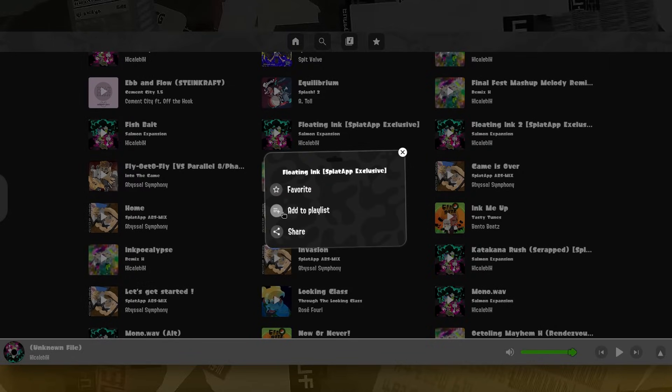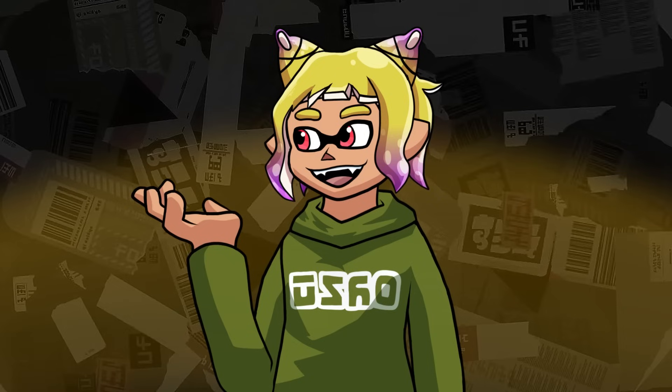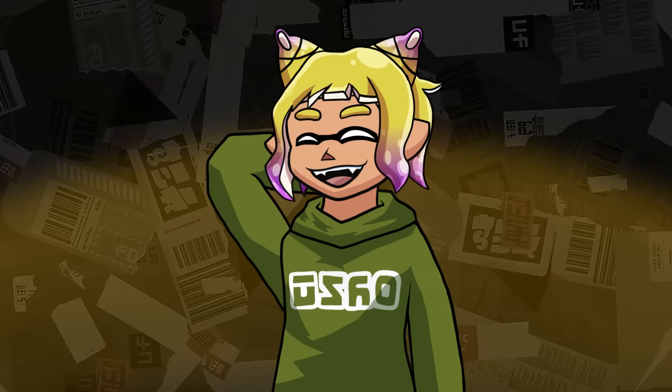We've talked about downloading songs, but what does it exactly mean? If you download a song, it will be put on your device, and the song will be stored in the website data for on-the-fly use. If you start the app while being offline, you'll have access to all the songs you have downloaded — useful when you're on a plane or a train, or just don't have internet.